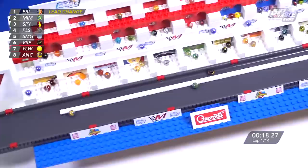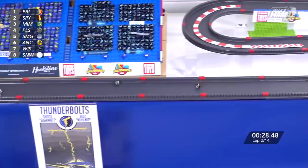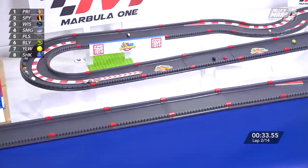Around the outside goes Prim and into P1 once more, where they originally started the lap. Four tenths of a second to Speedy and then Nemo, Pulsar and Smoggy. Anarchy, and then a whole jumble of marbles fighting for that next position. Prim with a commanding lead early on, but if Marbula One has taught you anything, it doesn't mean much at all.